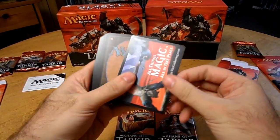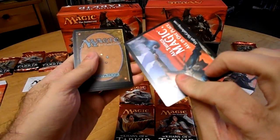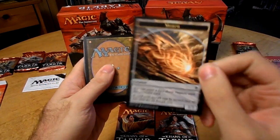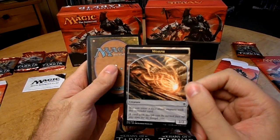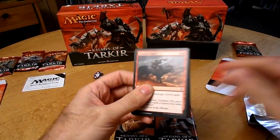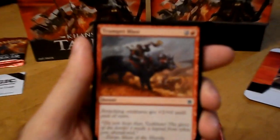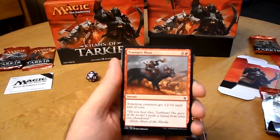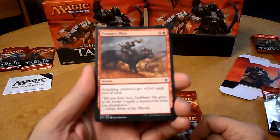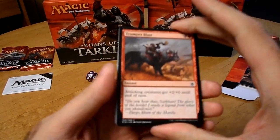On the back here looks like some sort of promo card, just showing up as a morph card. Anyway, let's just set that aside, set the wrapper aside. So the first card here: Trumpet Blast — instant, attacking creatures get plus two, plus zero until the end of your turn.